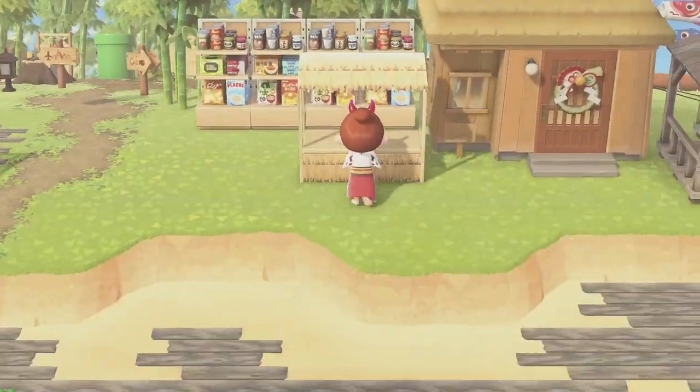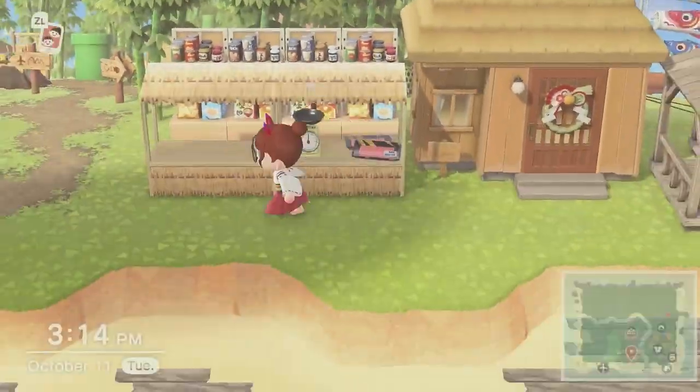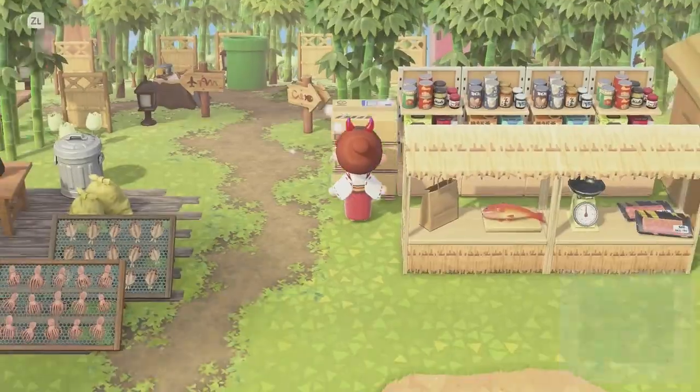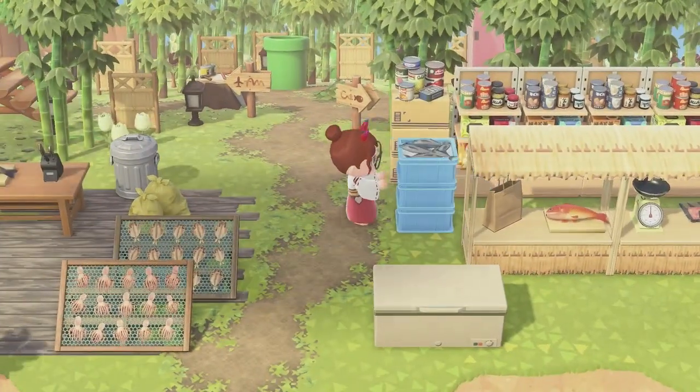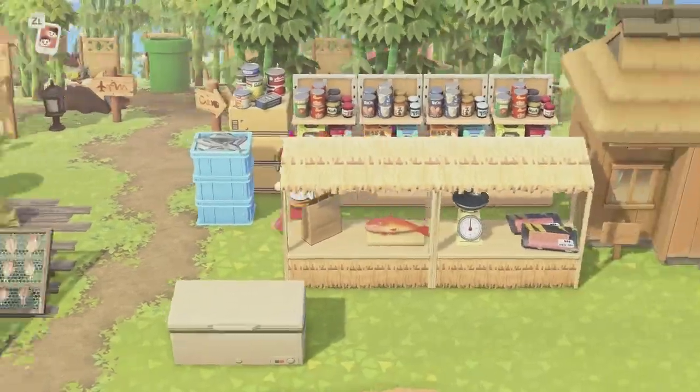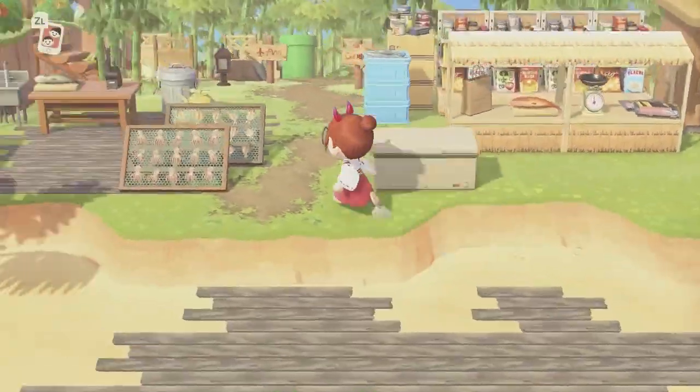I also was going to use the Azumaya gazebos as the storefront situation but I ended up going with these good old-fashioned stalls. I don't care that they're 1.0 — they're a very handy, versatile item that we should all be happy they put in Animal Crossing.